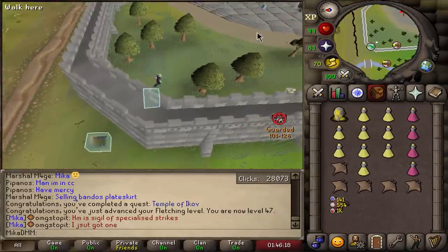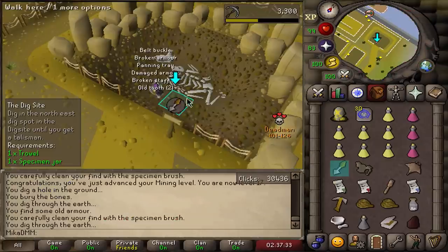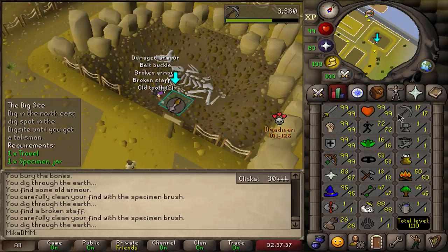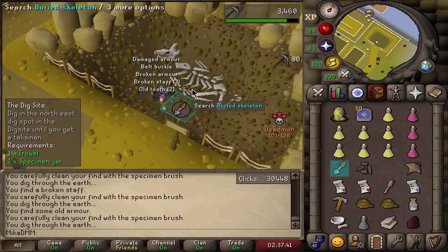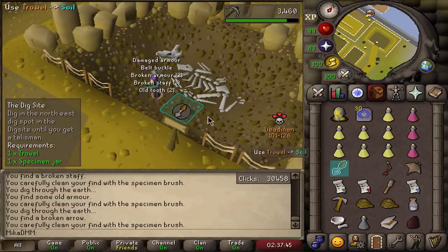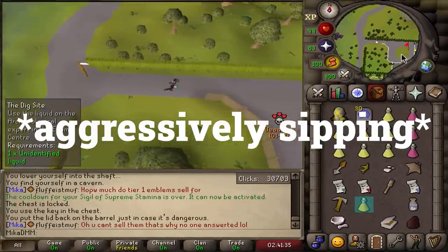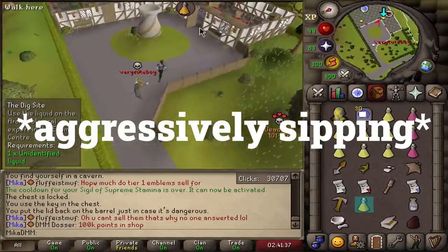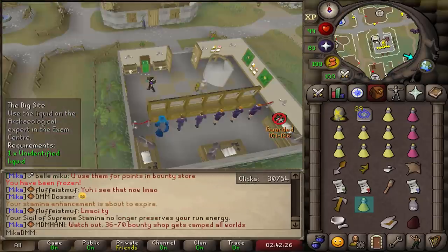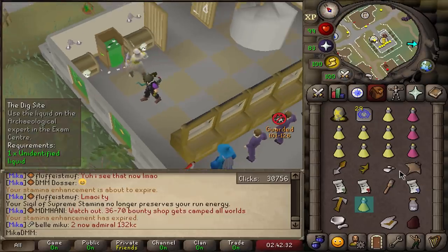Maybe I just jinxed myself and I'm going to die doing Dig Site. I've been mining this soil for 17 mining levels and there's no talisman drop. There it is — I just had to complain. PKers do exist though, so I'm going to log out and continue with the quest a little bit later.